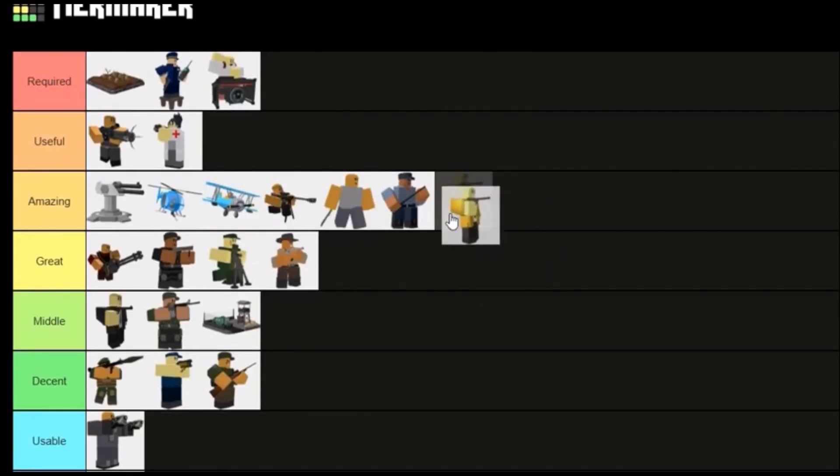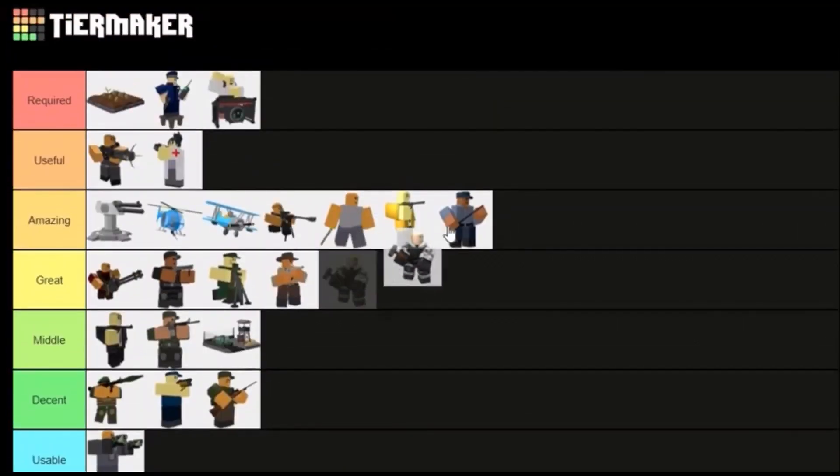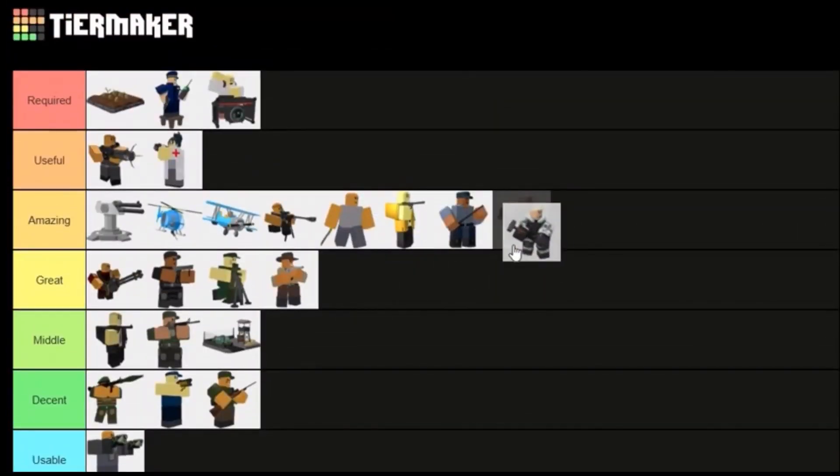Golden Crook Boss is good — more DPS than normal Crook Boss, quite a bit more actually. It's pretty good, especially when it gets the Tommy Gun — it goes crazy. I'm not sure if it's better than Warden and Gladiator, but I'll put it there, maybe just below Gladiator but not below Warden.